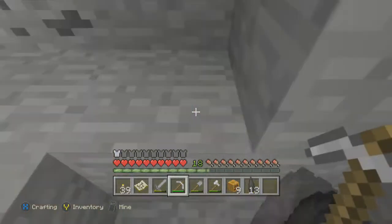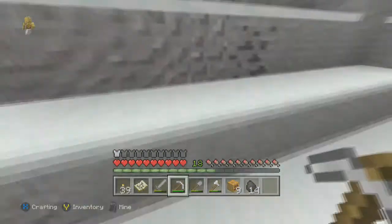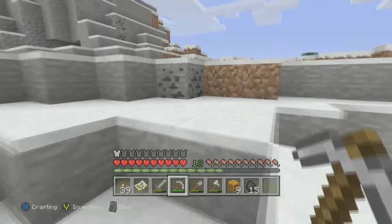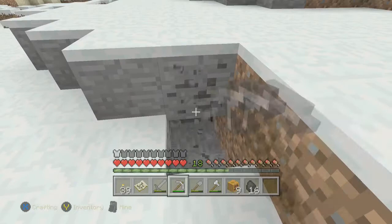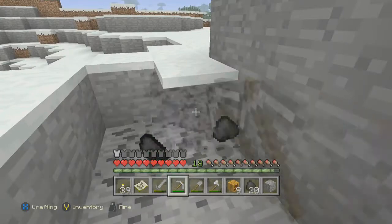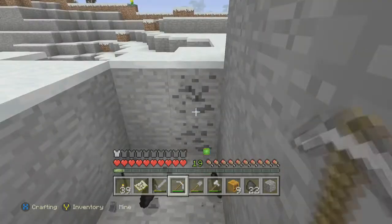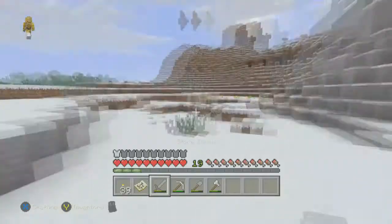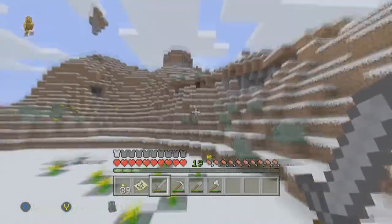Oh, a lot of coal! Coal comes in two big veins — you can get veins of like twenty pieces of coal. It's ridiculous. Let's carry on then a bit more.